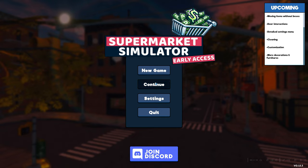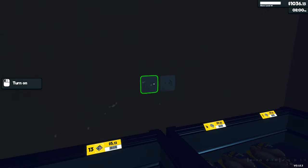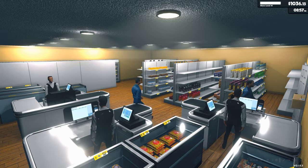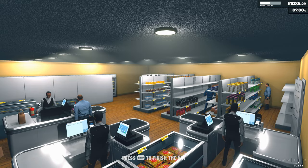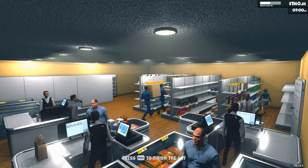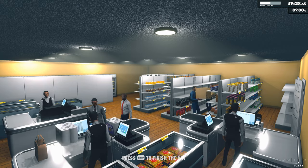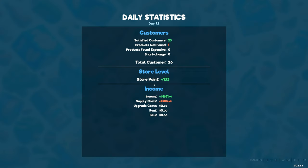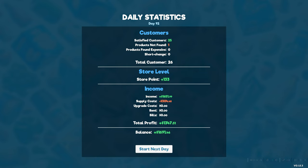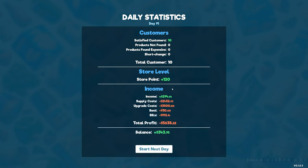This game has driven nuts two of three people on the team. The third one was already mental prior to the game, so he doesn't count. Last customer is gone — time to look at statistics. Let's compare before I was smart enough to get store expansion 7 and the last storage expansion. See the difference between game working and game not working.